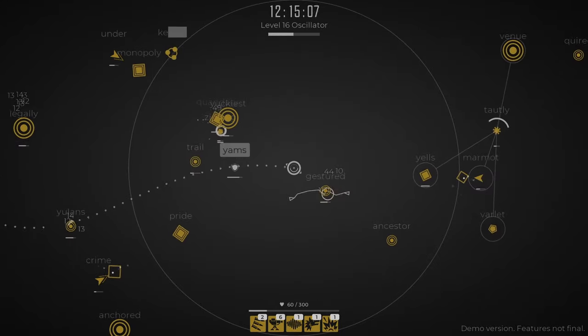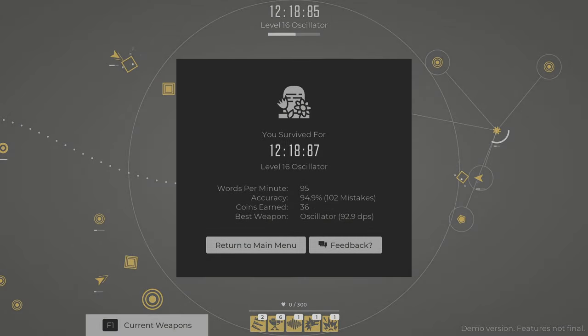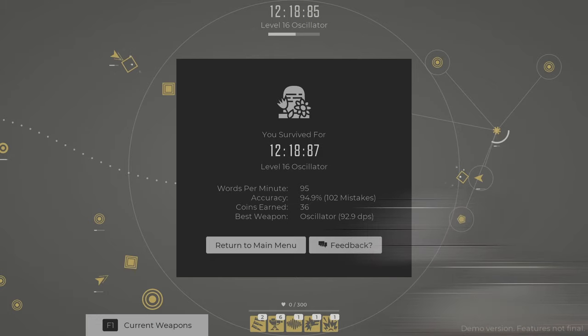Let's go with jiffy. Yuckiest. Ancestor Goddess in the end. 95 words per minute - I don't feel terrible about that. I only made 102 mistakes. It sounds like a lot, but given how many opportunities to make mistakes there were, it only came out to about 5% hit to accuracy. I don't feel terrible about that. This is a game called Glyphica and it is a roguelite bullet heaven game that is powered by your ability to type fast and with accuracy.